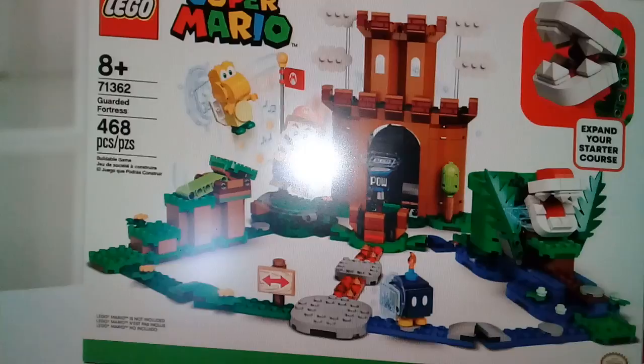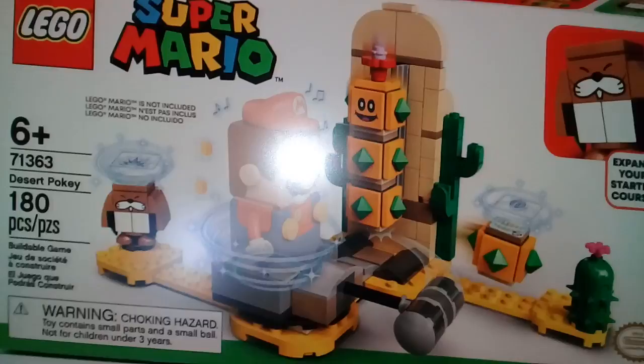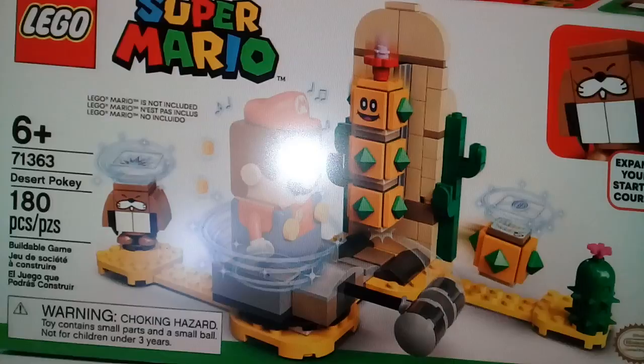The next set is Jezreel's Pokey. This set is $80 and includes two different characters — a Pokey and a Monty Mole, which is my second favorite character. He looks really funny looking. There are some play features and a cactus build. Once again, Mario is not included. This is probably one of my favorites.